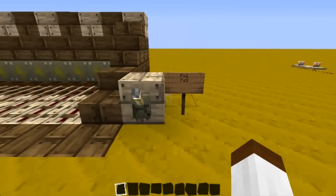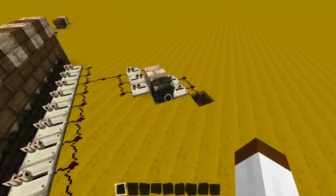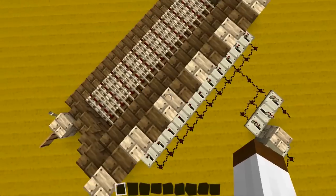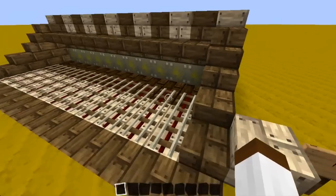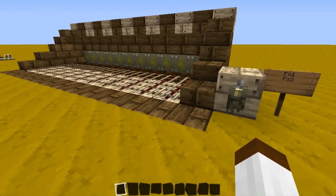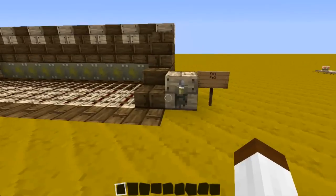When you flip this lever here, it makes this do a one pulse tick which goes into these pistons here and makes these go back and forth. Now due to this glitch, if I hold this on for, let's count to, let's say 15 seconds.